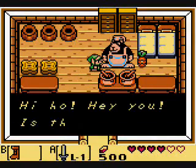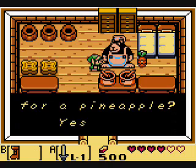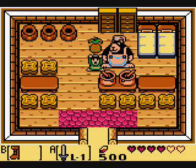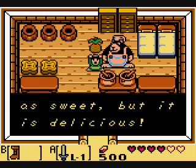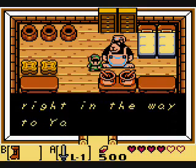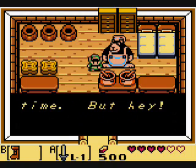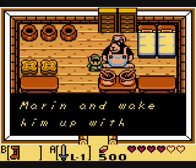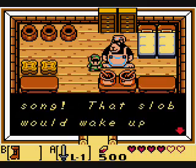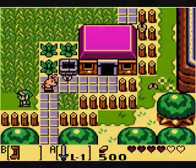And this — I think it's a bear — basically he needs the honeycomb, and you can trade it for a pineapple. He's describing that there is somebody sleeping in front of the entrance to the desert, and we need Marin to take her over there and sing to him, and then he will leave. We'll do that.